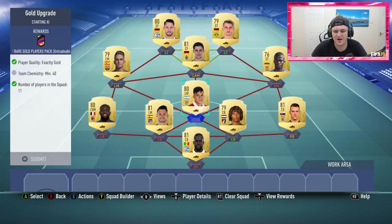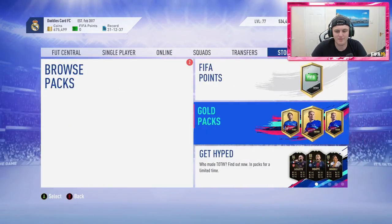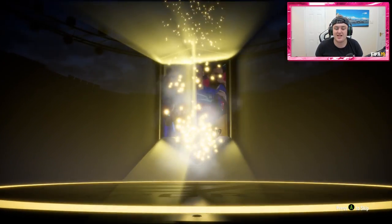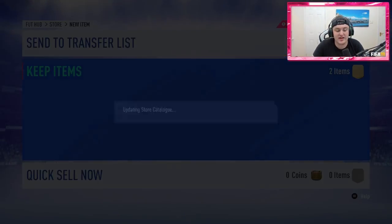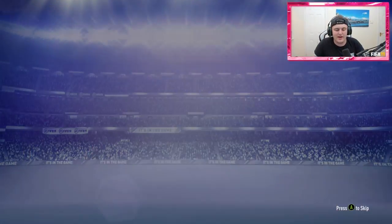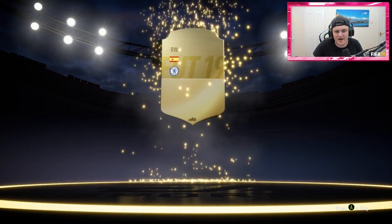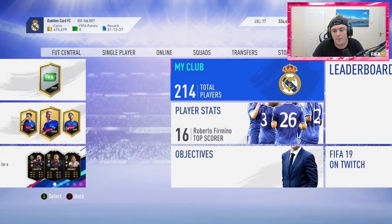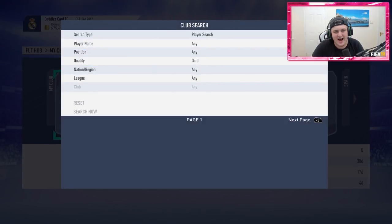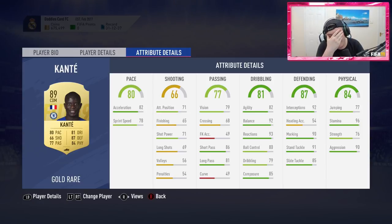I'm absolutely ecstatic. Let's go ahead and submit and get the last two opened. My untradeable club on this account is insane — if I ever get bored of Road to Glory I might just come straight back to Xbox because this club is looking pretty stacked. In the second to last pack we get Rafa — sorry, I just hit my mic. In the last pack of the video, can we get another walkout? It's going to be a non-board drop but that's okay. We get Pedro — fair enough, honestly not bad at all.